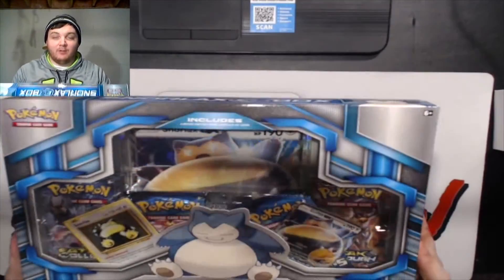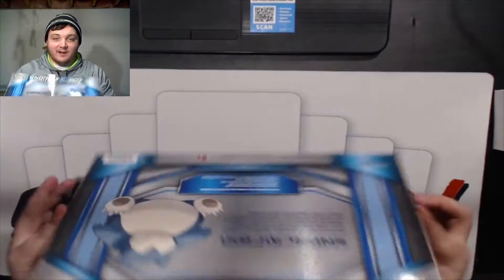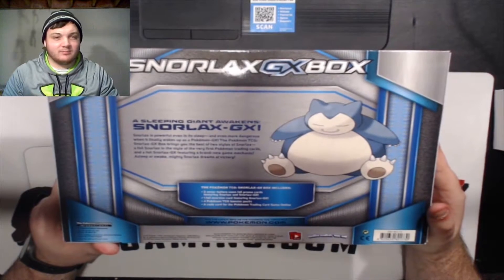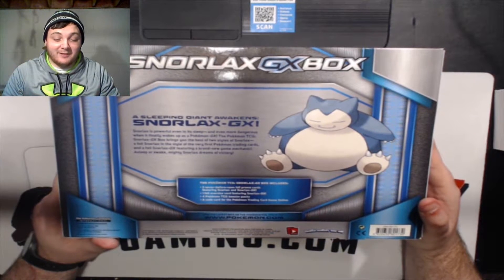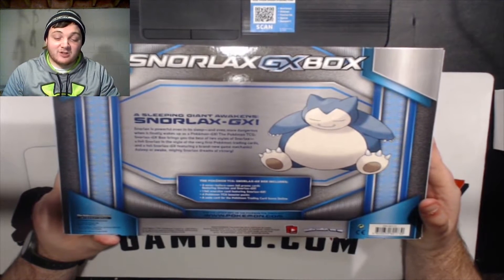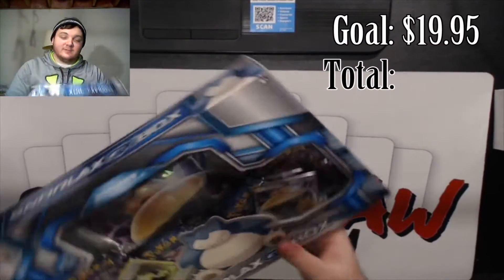Today we've got this beautiful Snorlax GX box that we're going to open up and see what we can find. The bag gives us a little Snorlax — a sleeping giant Snorlax awakened. Snorlax is powerful even in its sleep and even more dangerous when it finally wakes up as a Pokemon GX. The Pokemon TCG Snorlax GX box brings you the best of two styles of Snorlax: the foil Snorlax in the style of the very first Pokemon trading cards, and the foil Snorlax GX featuring a brand new game mechanic. The sleeper awakes — mighty Snorlax dreams of victory. This is my spirit Pokemon. Danlax.